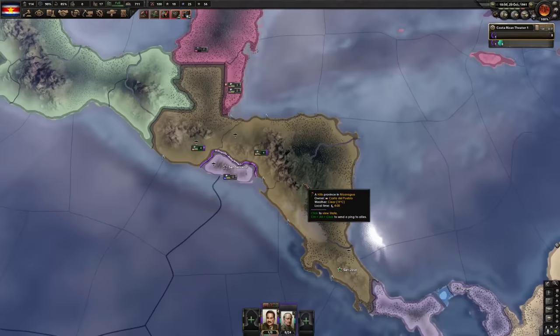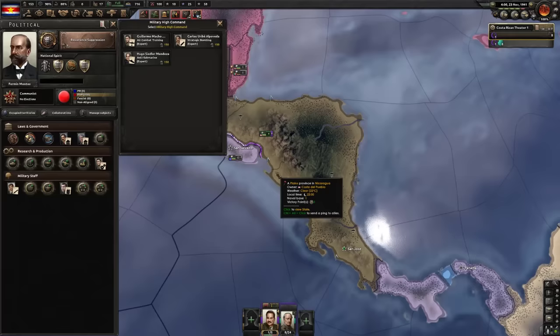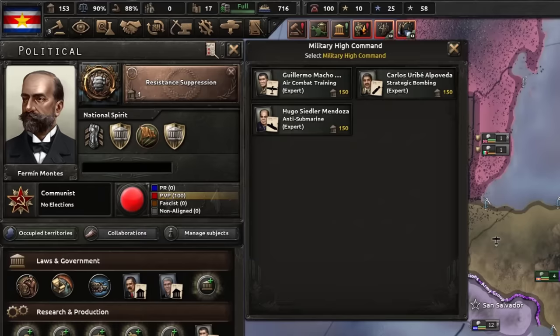We've run out of manpower, still on service by requirement — not good. El Salvador has a few more troops than me and they're more condensed, so I think I'm going to let them invade me a bit. We've got the best of the best for the military high command — they all buff my ace generation chance. I don't have an air force, can't afford one, don't have the resources to build one.